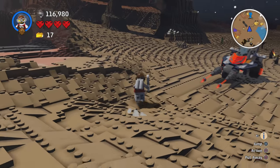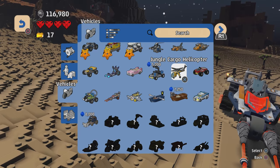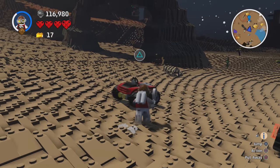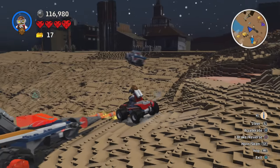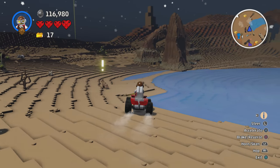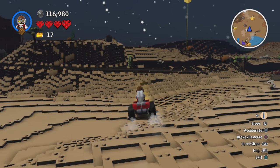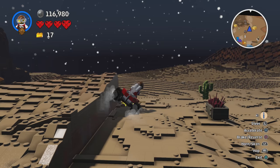The next vehicle to have a look at is the Getaway Car. I don't think there's much to this — it's just kind of an ATV-looking vehicle. It also has a horn, it's quite quick, and pretty good on non-flat terrain as well.